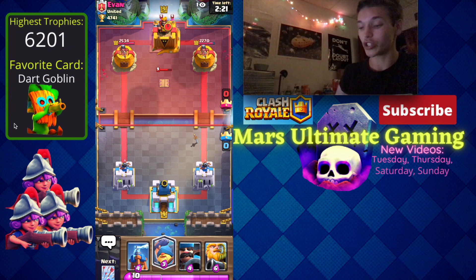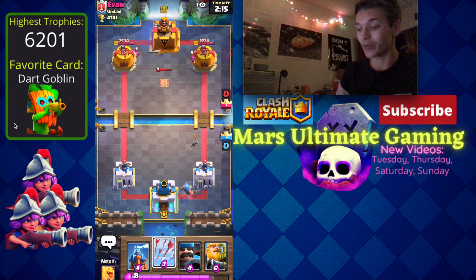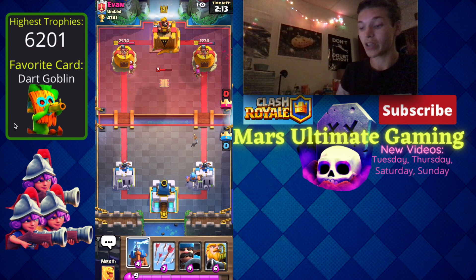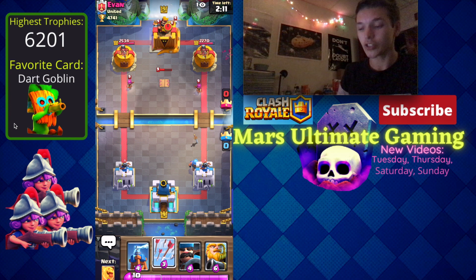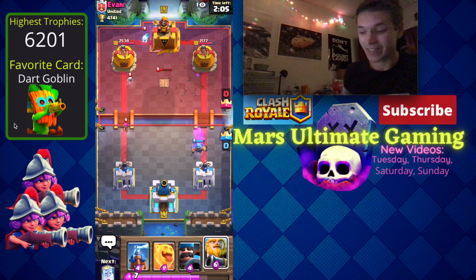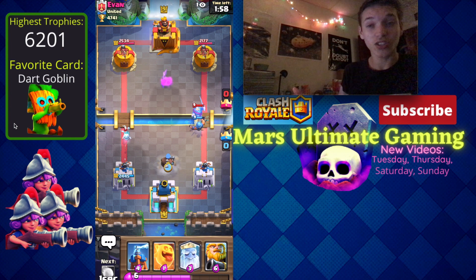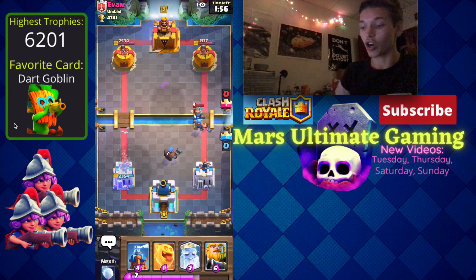In this first matchup we just happened to choose whatever we chose. He asked what deck he should use and I said whatever you want, and he chose this Expo deck. I believe it's 3.0 Expo, it could also be 2.9 — I'm not 100% sure because he does have the Knight instead of the Ice Golem, so I think that makes it 3.0. Anyway, let's get straight into the battle.